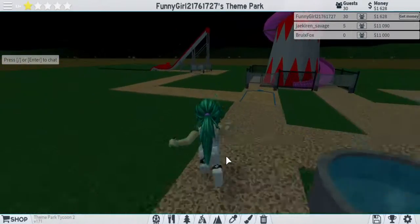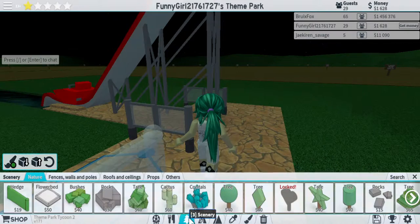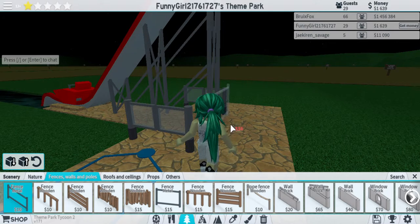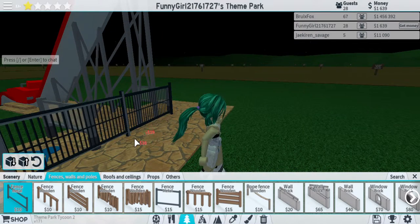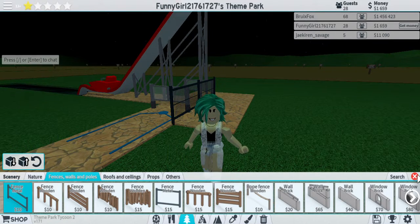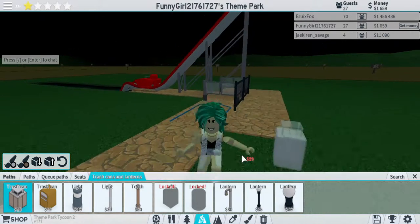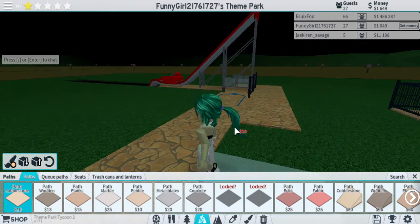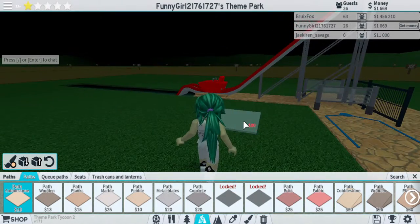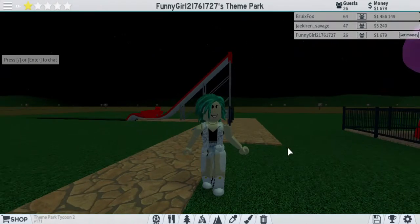We have got this going on now. We are going to need another path — there we go, that way people can get on that ride. Alright, we are now up to $1,689.